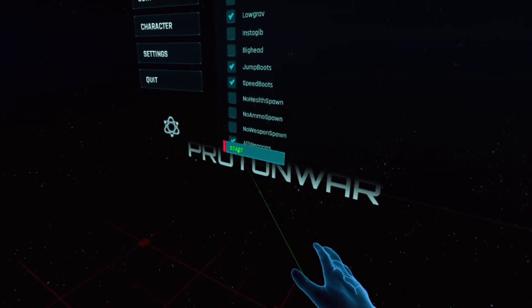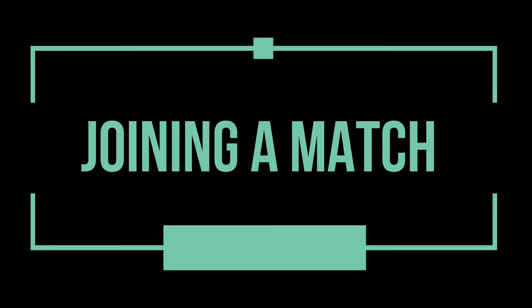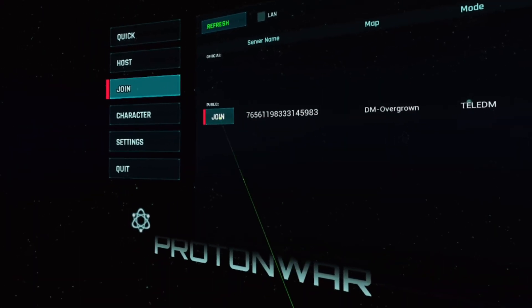When you're all set, hit the Start button. To get into your friend's match, hit the Join button. Hit Join again, and you'll be squaring off.